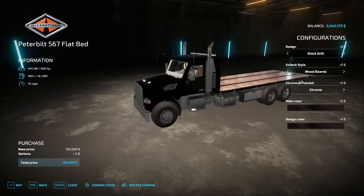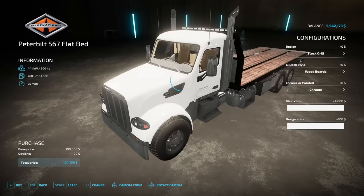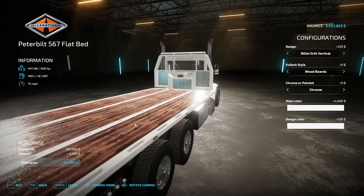Check it out — it's got a winch built in, so we don't even have to add one. We should also customize the colors a little bit. I think we'll go with this theme — looks pretty sweet. We'll change the grill design to grill verticals. Nice Peterbilt semi truck. Let's purchase this thing.